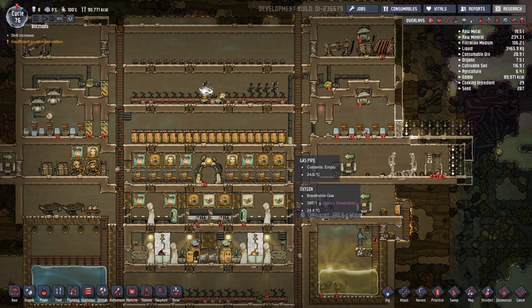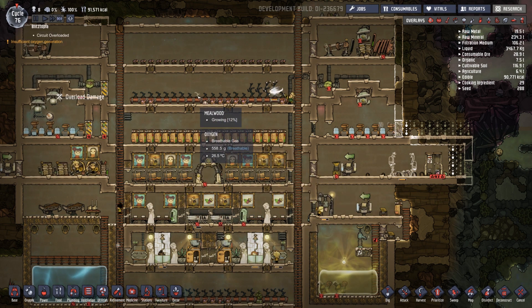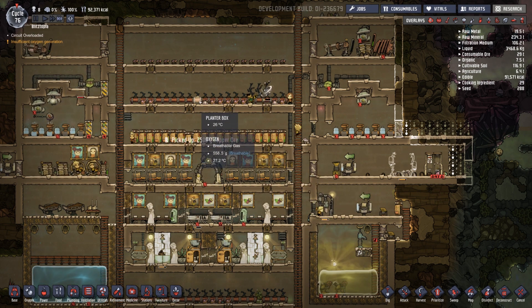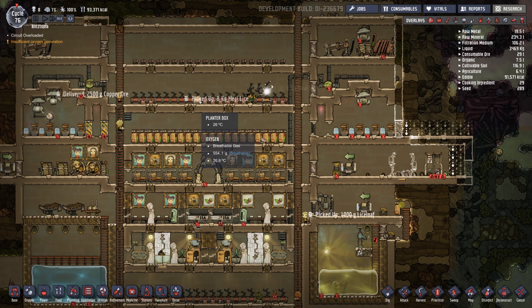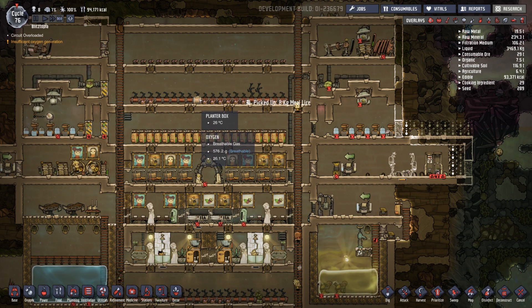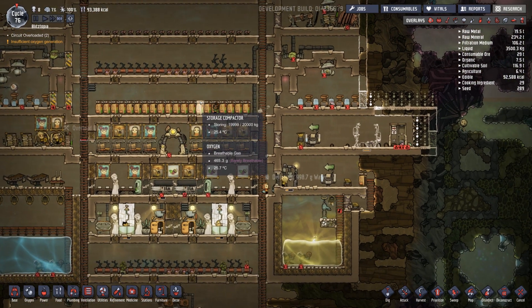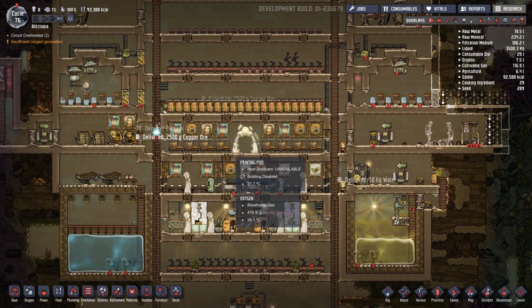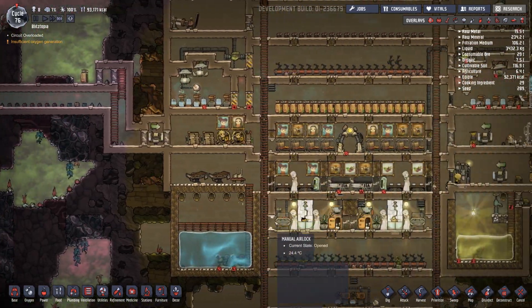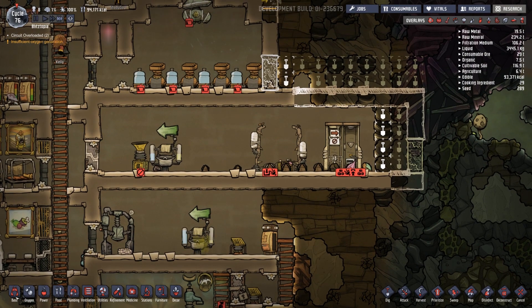It's morning time again. We have almost 100,000 kilocalories of food — wow, that's a lot. That's like an absolute ton. Everyone just works half their day doing that. Oh, we're getting an overload too — that's a little weird. What did I do differently that I'm getting circuit overloads now?